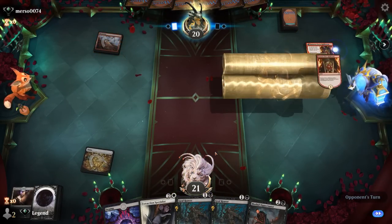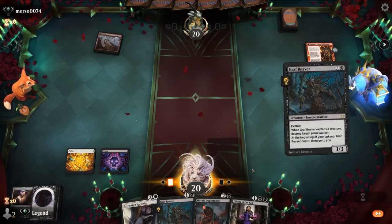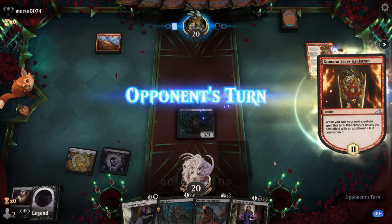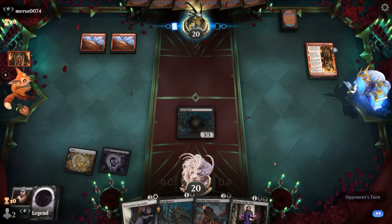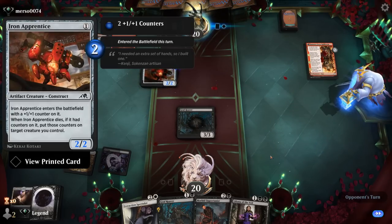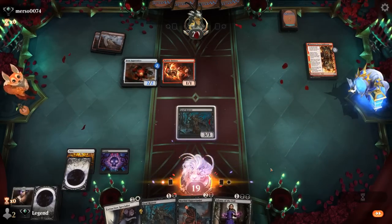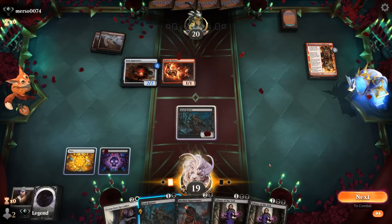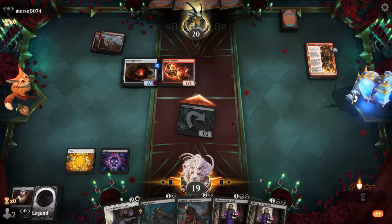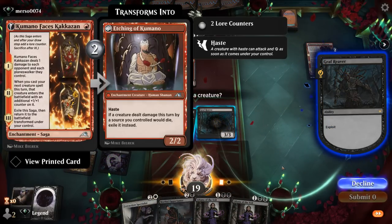They're on a very low-curve deck with Iron Apprentice and Rabbit Battery. No lands unfortunately — we'll attack and play another Graf Reaver. There's also Etchings to worry about, potentially exiling our creatures which could nerf the power of Specialists. Voltage Surge hits — still kind of a two-for-one. The opponent hits us for five.